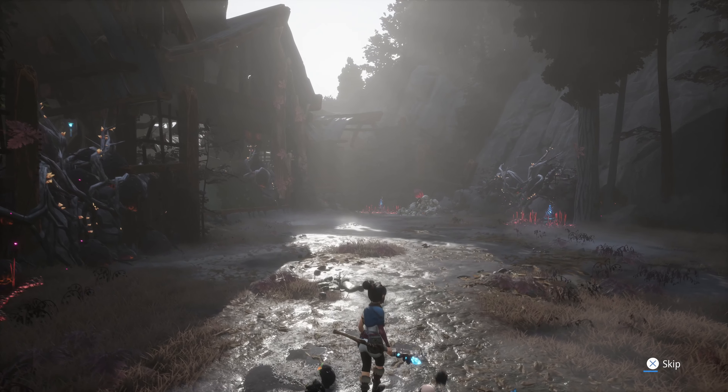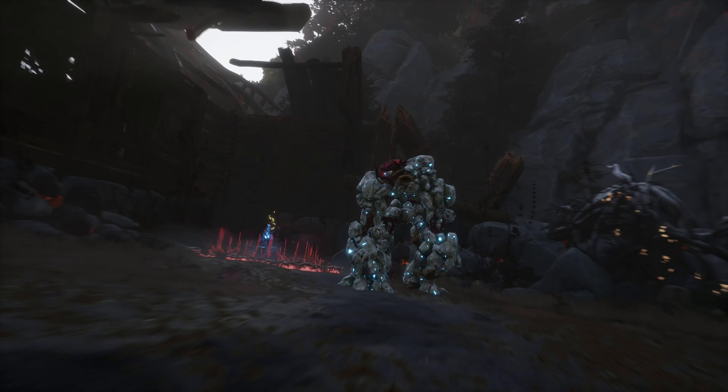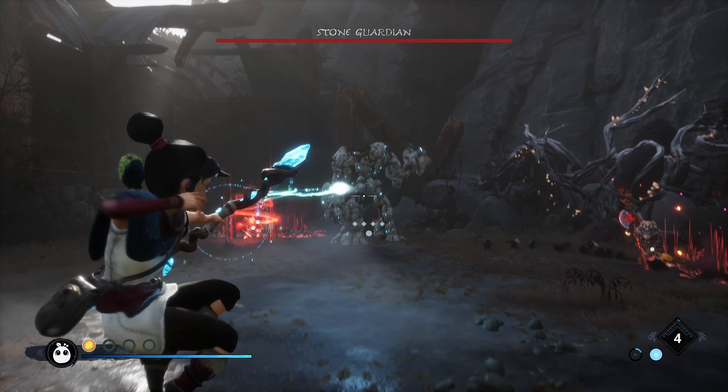Alrighty, it's time for Master Level Stone Guardian in Kena Bridge of Spirits. To start the fight off, I'm going to throw a bomb on him and then back off, try to shoot that bomb and shoot an exposed crystal.